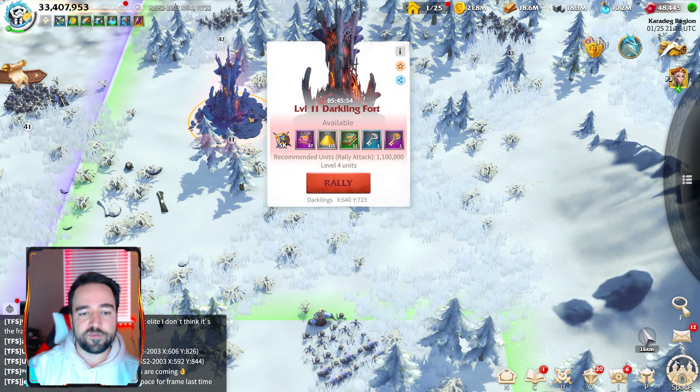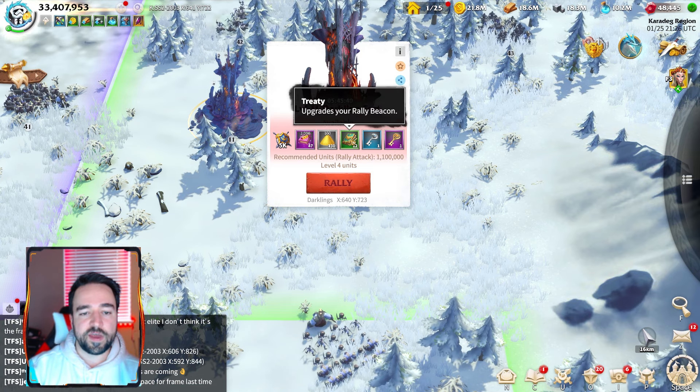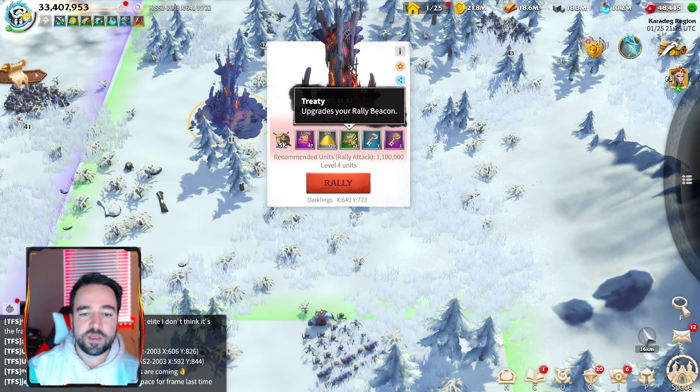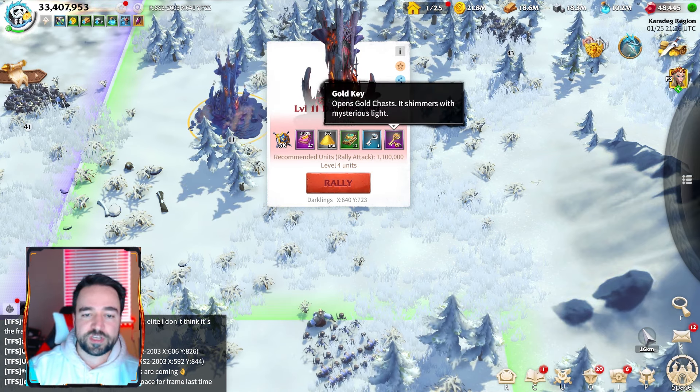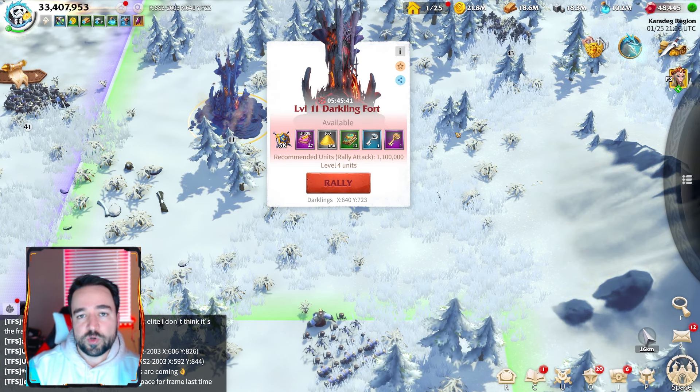Another good thing to spend your CP on is the darkling forts. They give similar results but also give treaties for the rally beacon, as well as a lot of prestige keys. So this is one of the two main things you can do with your CP — killing darklings or hitting darkling forts.